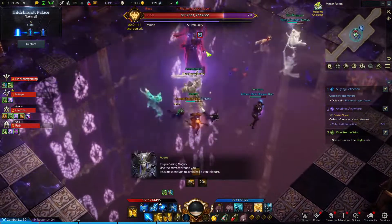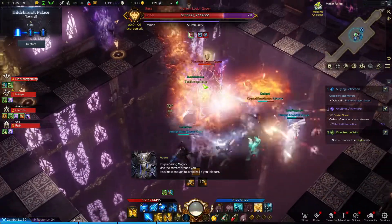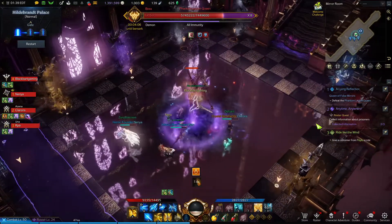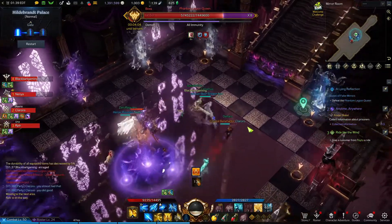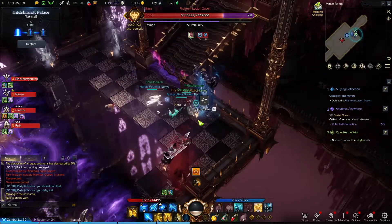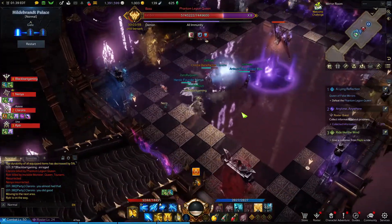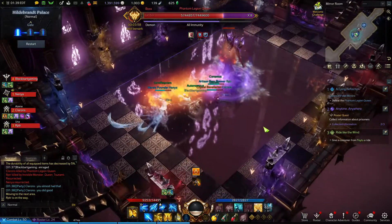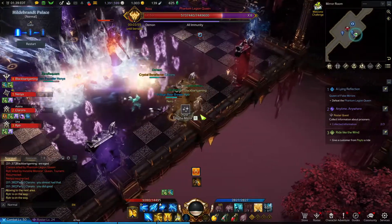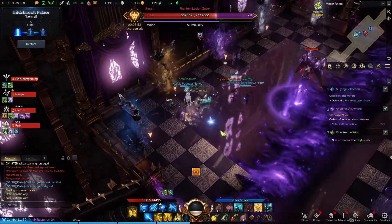Let's go over the mirror mechanic — this is the only dangerous mechanic for this boss fight in my opinion. First, a wave spawns from the south and you'll see a dark blue mirror in the bottom left corner. From the northern part on the right there's a mirror that matches the color, so pick that up. The wave will never spawn again from the north or south during this phase, so center yourself. Then look — you'll see two golden mirrors, so immediately run east and pick up the golden mirror.